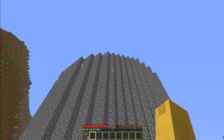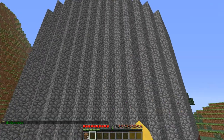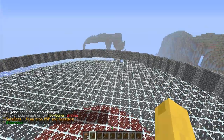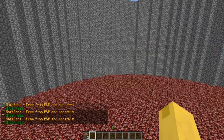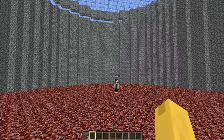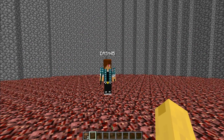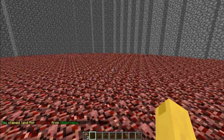Now we're going to claim the war zone over here. Find a way in — there we go. This is a war zone. To claim a war zone, you do slash f claim war zone. We just claimed it but that was just a small part — if we walk over here it will still say wilderness for unclaimed areas.